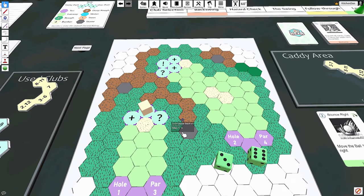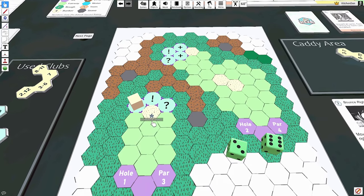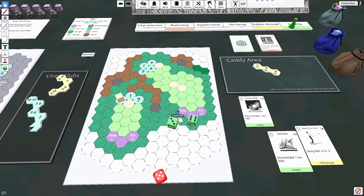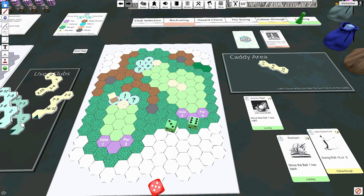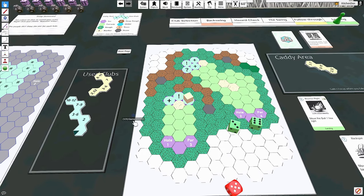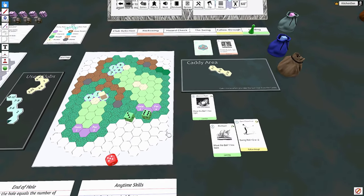If you are on the green, check the icon under your ball. The hole icon means the ball went in from off the green — a great shot, you're done. The plus icon means a one-putt: one stroke to finish, represented by grabbing a random club from the bag or caddy and placing it in the used pile. The question mark means a tricky putt, and you'll need to play the tricky putt mini-game to find out your final score for the hole.